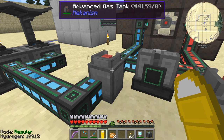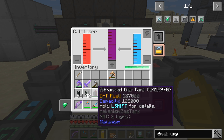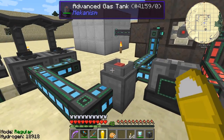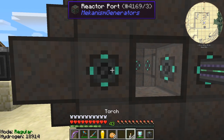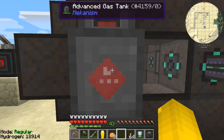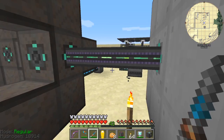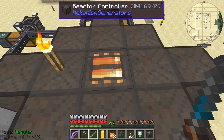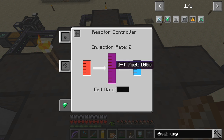I don't need to upgrade the chemical infuser because we're only using it to start the reaction. I'll need to put a new hole RAM in here and an advanced tank with some DT fuel. I've moved the ports around a bit so we can have a free port, and I'm going to put the tank onto this free port to provide DT fuel to start the process.